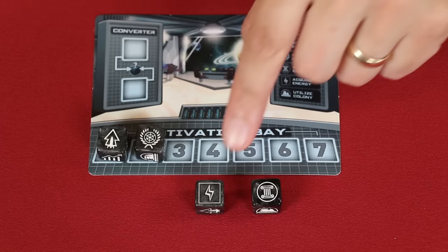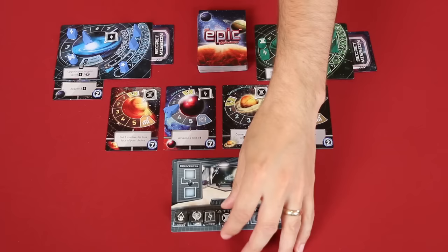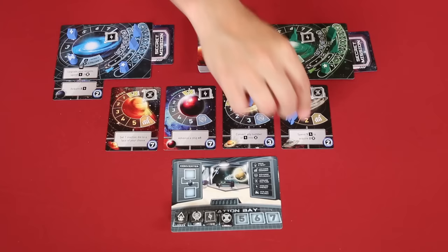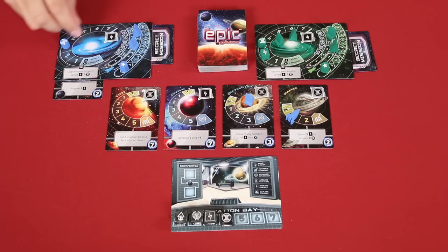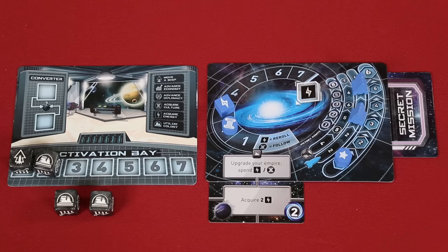Now let's take a look at two other possible actions. These die faces allow you to collect either more energy or more culture. If you use an energy die action, you gain one energy for every active ship you have on your galaxy mat. So you would gain one energy for a ship there — you don't gain any energy for ships still on the ship track, as they are considered inactive. You also gain one energy for all of your ships on or orbiting planets that show the energy symbol. If you use a culture die, you will gain culture equal to your ships on or orbiting planets showing the culture symbol. However, you can never have more than seven of each — any extra you would gain are simply lost.